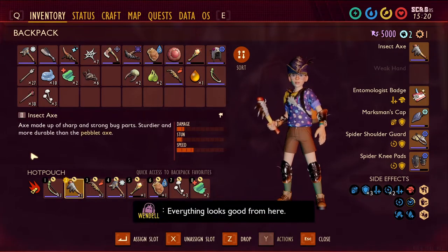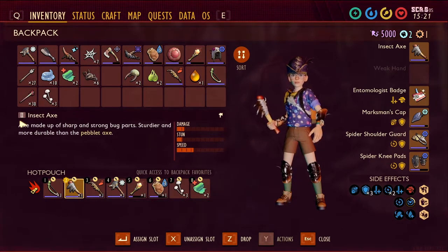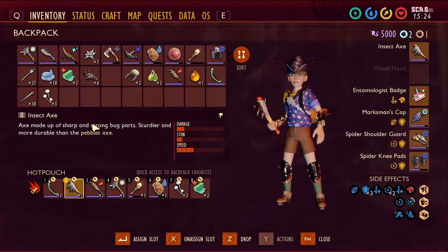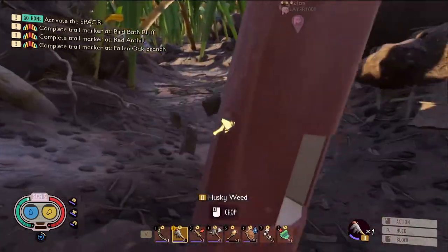Hello everybody, Deadspikes here, and today I'm going to be teaching you how to get the tier 2 axe called the Insect Axe. This is the upgrade from the Pebble Axe. This will be needed to farm berry chunks and weed stems.